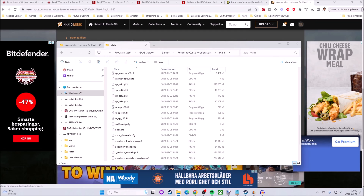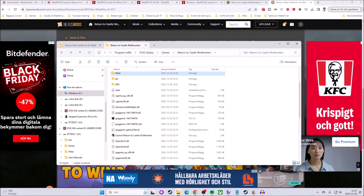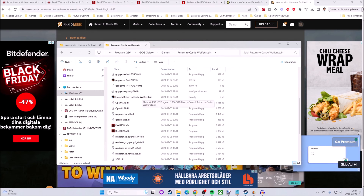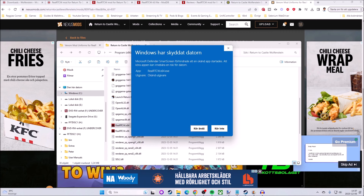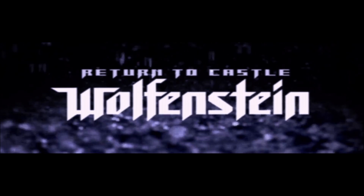Now we can start the game and see that everything is working. Make sure to actually start the RealRTCW exe — the new executable file — because there are others in the folder. Let's go ahead and do that. It will always warn you that you're trying to do something unusual — just tell the computer this is totally fine and execute anyway.